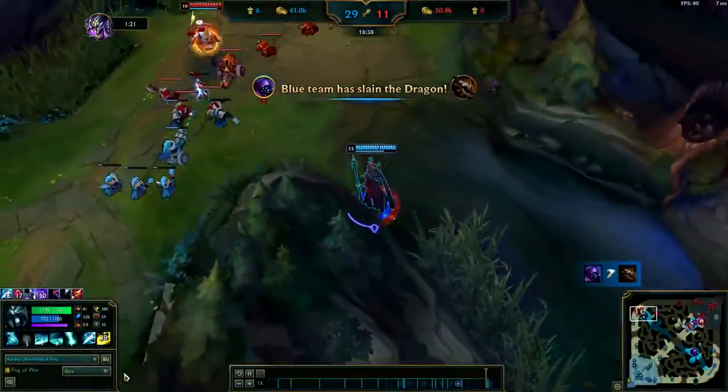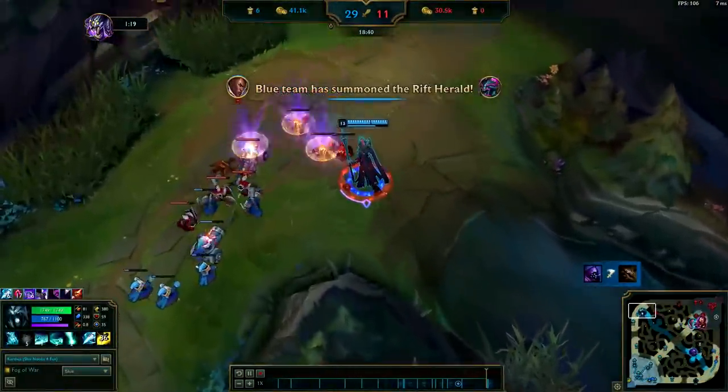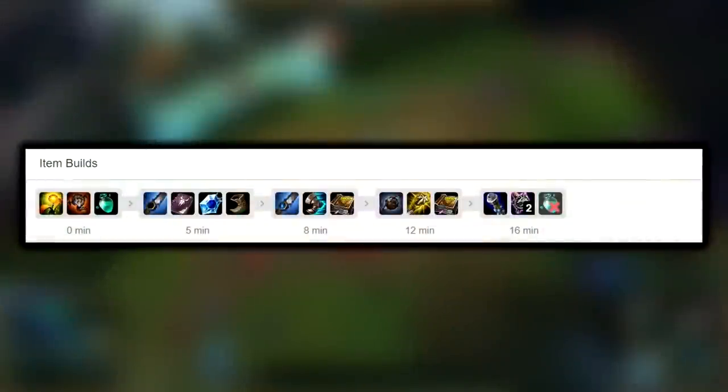You're going to want to know what the best items to take on Karthus jungle are. Always start Hunter's Talisman, Warding Totem, and Refillable Potion. On your first back, you want to get Stalker's Blade since it'll help out your ganks greatly with landing your Qs and helping you close the distance, killing the enemies before they can get away. You want to try to get your Runic Echoes and Sorcerer's Shoes as fast as possible.